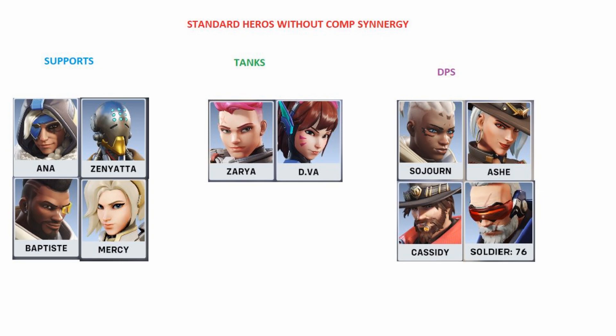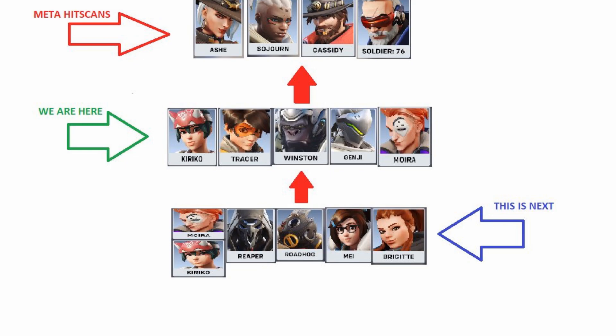When teams are running meta hitscan — Ash, Sojourn, Cassidy, Soldier 76, Widowmaker — you're going to see a lot of people run dive into it. Dive is super strong into hitscan; it's one of the only counters to hitscan in the game because hitscan is the most consistent form of DPS. So you're going to see things like Kiriko, Tracer, Winston, Genji, Moira, Sombra, Hammond, and D.Va. The counter chain continues — if your goal is to remove these meta hitscan heroes, you're going to wind up on some form of dive, and that's where we start to evolve the game.